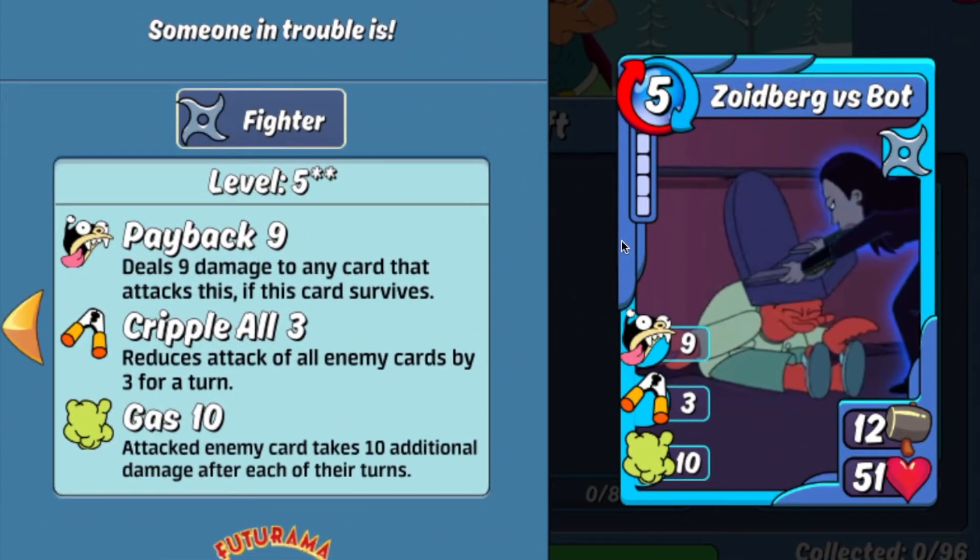The next card is the first epic power combo card, Zoidberg versus Bot. Even though this is an epic card, maxed out it's actually runnable in a defensive deck. It has 12 base attack and 51 health. With the battleground effect buff, it also gets 4 punch and is healed for 10 each turn. The 9 Payback is great defensively to cause extra damage, the 10 Gas is very annoying to deal with, and the 3 Cripple All, while not a lot, is also just really annoying to fight. All in all, Zoidberg versus Bot is a pretty decent card to run defensively as a power combo if you don't have any other good options.